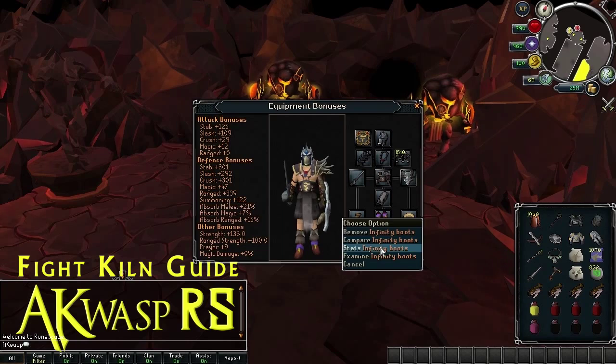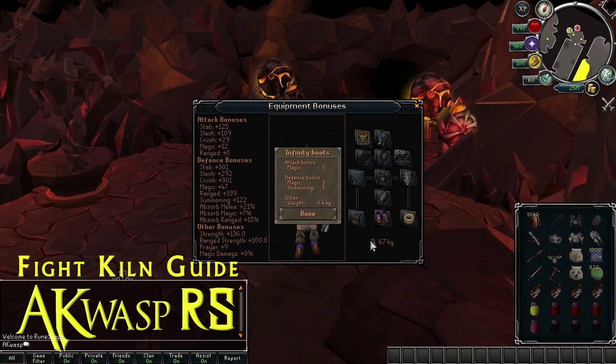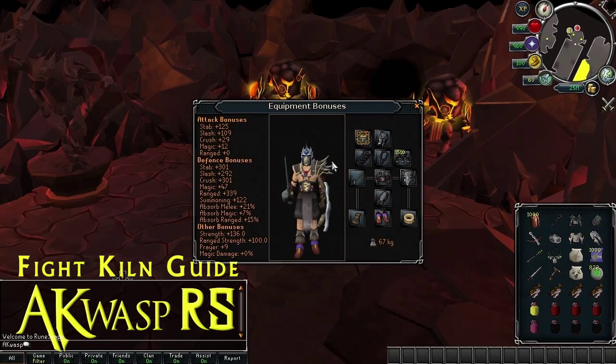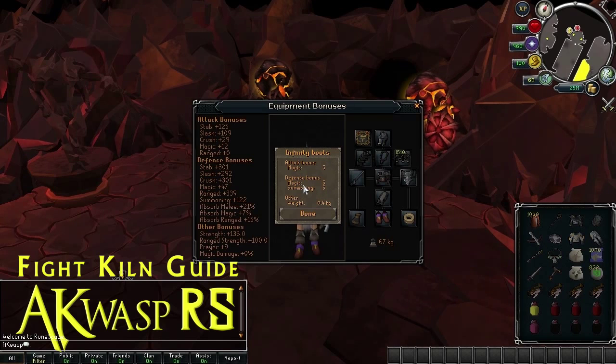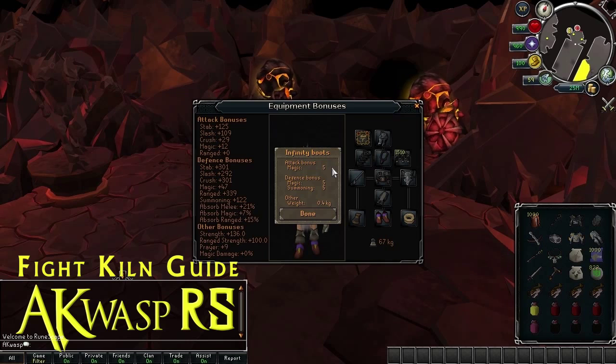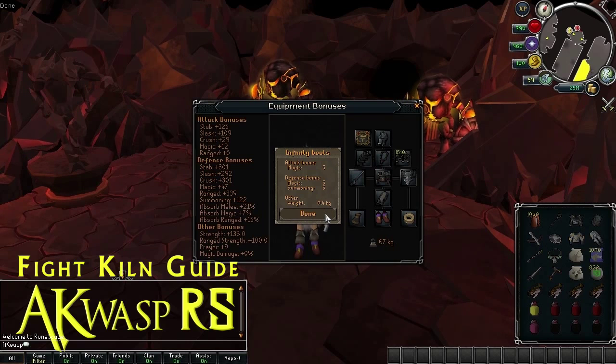For boots, I recommend Infinity Boots — there's really nothing else to say. They're cheap. Ragefire boots are more expensive, about 8 million right now, and they only give you plus one in both offensive and defensive to magic. The thing I like about Infinity Boots is that you're using magic against the bosses because the bosses are weak to magic, so that's the most useful boots to have. And unlike Dragon Boots or range-orientated boots, there's no negative qualities associated with them. Infinity Boots is definitely the way to go.